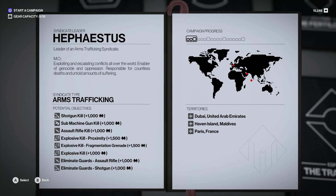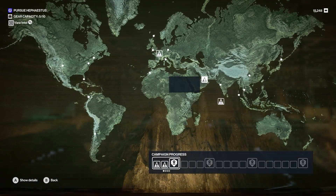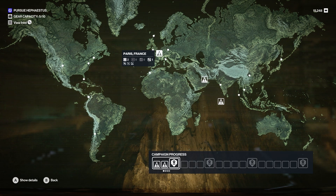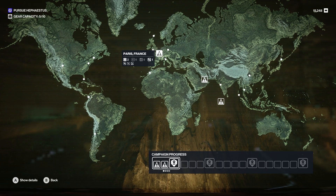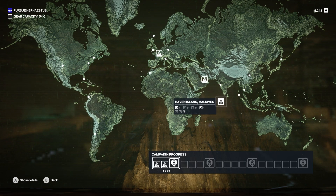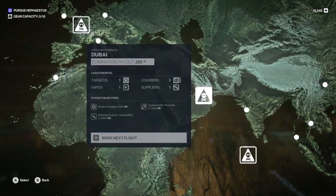Let's go after Hephaestus. I usually start with the map I am least confident with. I think the Hitman 3 maps are the ones I've spent the least time on. We'll save Paris for last because I'm very familiar with Paris. It's probably going to be Dubai — I've only played Haven Island a few times, but it's not too bad. Dubai might give me some trouble, though.